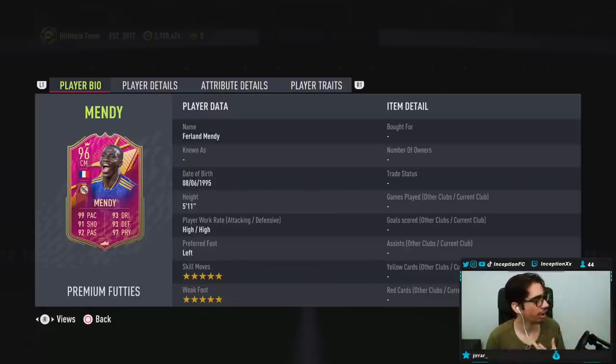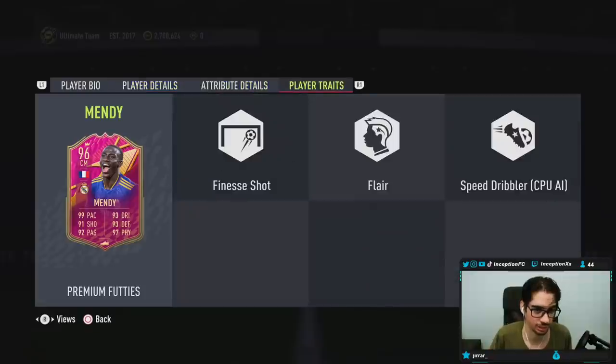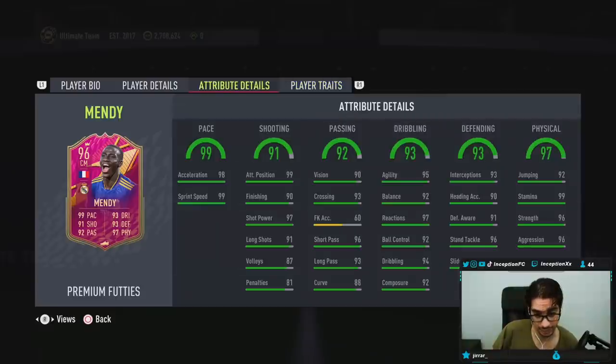I can feel it in my body, I can feel like I want to cry, honestly. He's 5'11", high-high work rates, left footed, 5-star skills, 5-star weak foot. I mean, he looks like a monster — I'm not going to say he doesn't. He has the finesse shot trait on top of the fact that the card looks sick. I mean, it's a good card, but man, 17 squads.